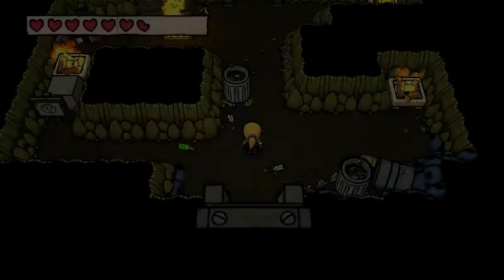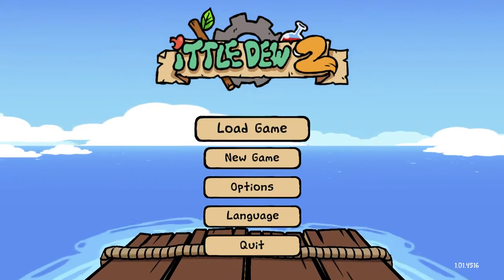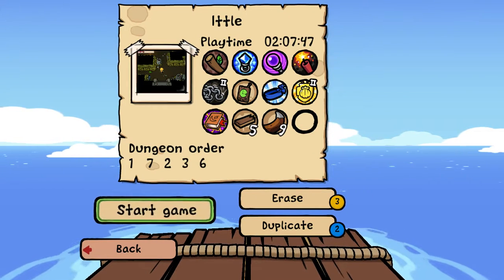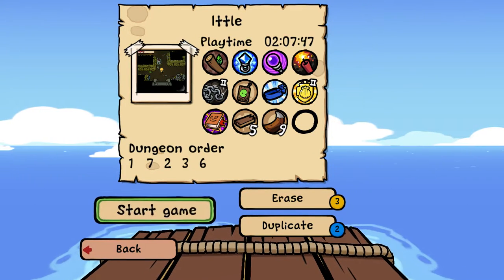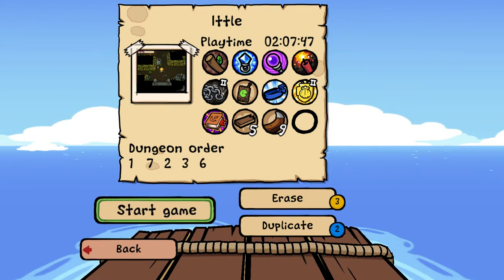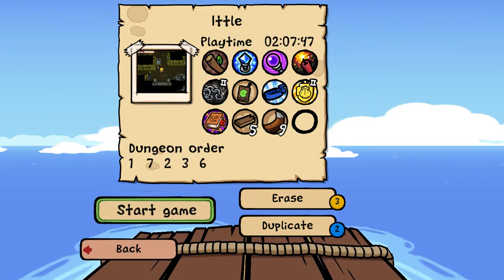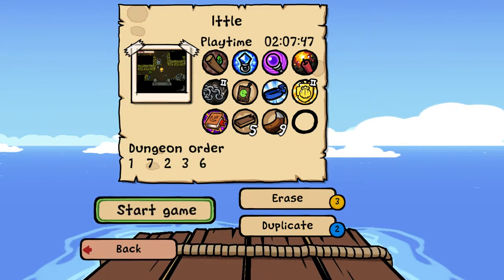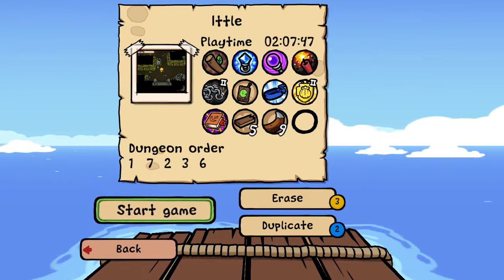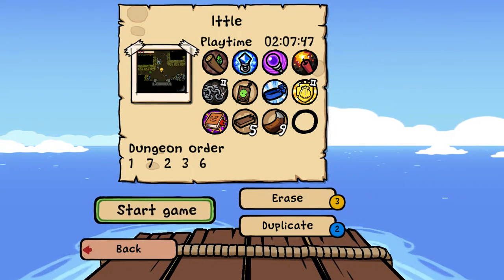That's it for this part except I want to check what dungeon number that fire dungeon was. Six. I guess it couldn't have been eight — somewhere in the game they told us that eight was last. We have all the major items besides whatever is in the lower right. I'm considering the stick, the ice ring, the whole top row of usable things. Anyway, that's it for this part. See ya!